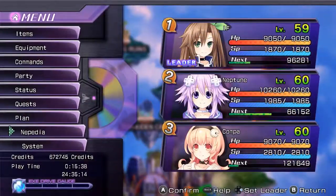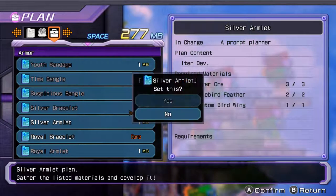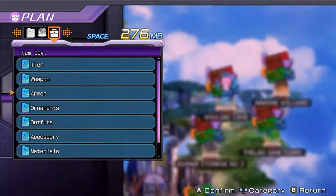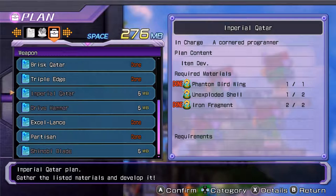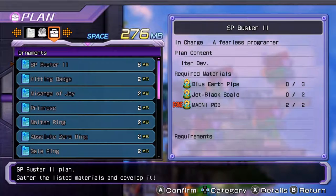Alright, we have the item we need. Armor: Royal Bracelet. More slight interruptions, but it's fine. Silver Armlet. I should probably figure out where all this stuff is so that I can take care of it, because I do plan on taking care of all that stuff. Frozen Scales, Unexploded Shell — which I believe is the BAMF item. Blue Earth Pipes and Jet Black Scale.